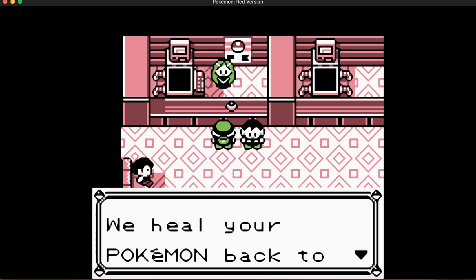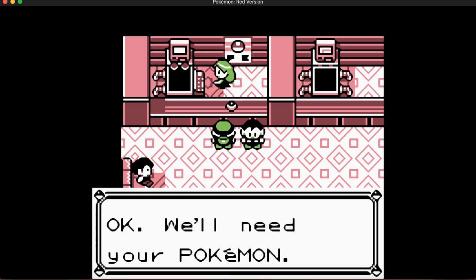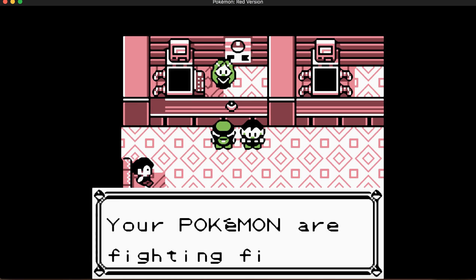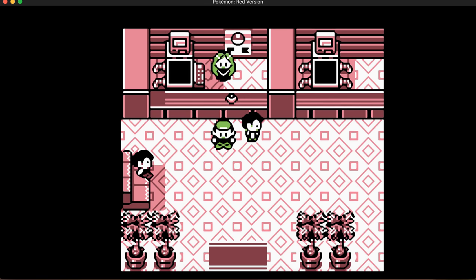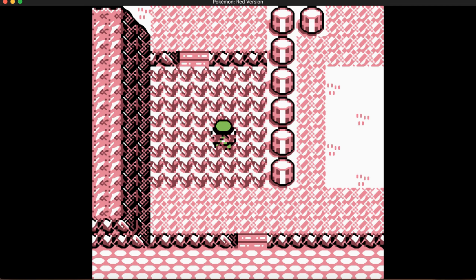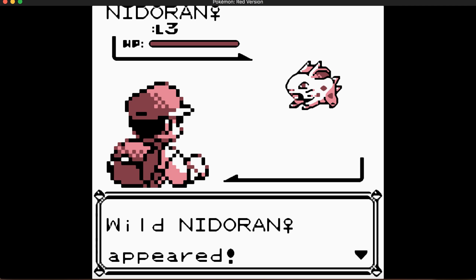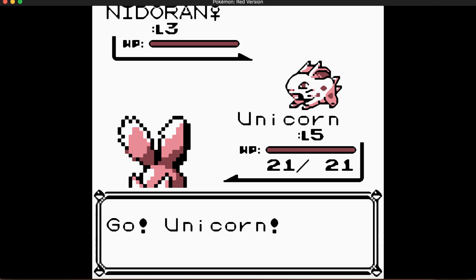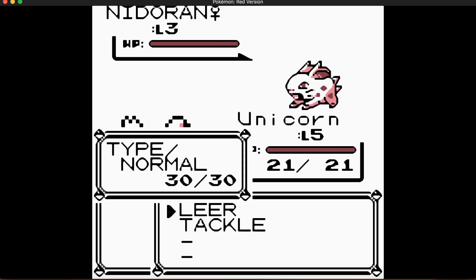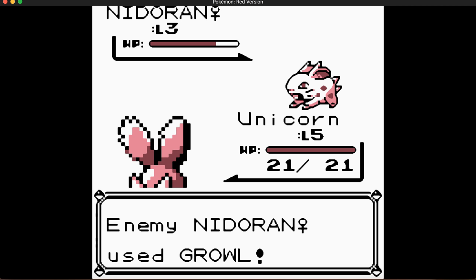In addition to what form the Eevee has in Yellow, the evolution is also influenced by whether you win or lose back in Oak's lab, and whether you win this battle. I'm pretty sure if you win both — win the trainer fight at Pewter and win here — you get Vaporeon. If you win one, you get Jolteon. And if you do neither, you get Flareon. Flareon is the one you want.